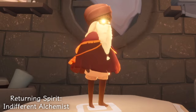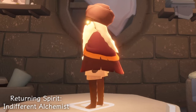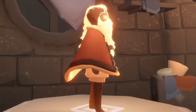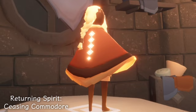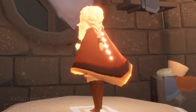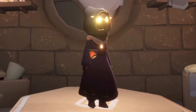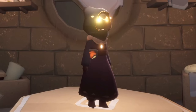We also have the Indifferent Alchemist — we've seen this spirit quite a few times but they have this very long beard which I know a lot of players are excited for, this kind of turban and long hairstyle, and this beautiful cape. And then for our new spirits we have the Ceasing Commodore which has this really cool warm-looking cape, a long Viking style beard, braids with half their head shaved, tattoos on that side. Like the other Abyss Spirits it has a broken and shattered mask which also looks pretty cool.